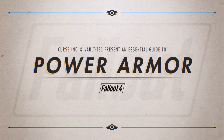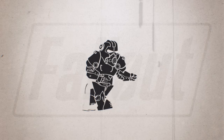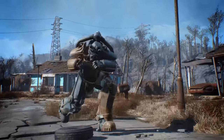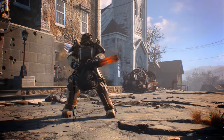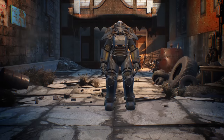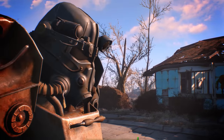An introduction to power armor in Fallout 4. Power armor is an icon of the series. It turns regular wanderers into offensive juggernauts and brings with it a myriad of perks. It can negate fall damage, increase rad resistance, and enhance the strength of the wearer. Everyone needs a good suit of power armor.